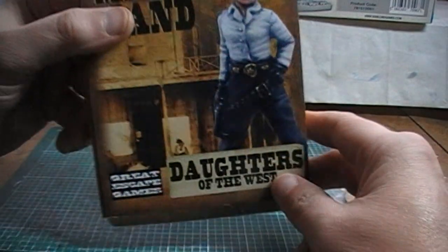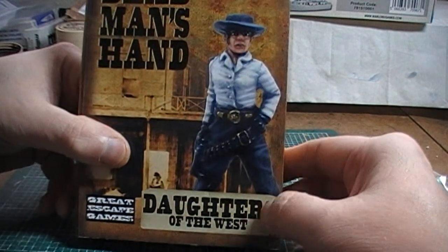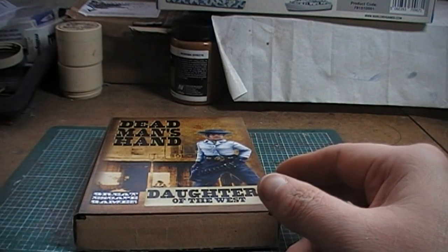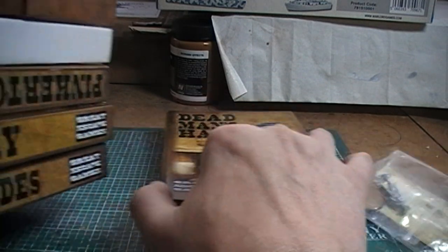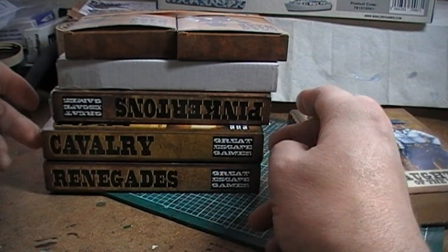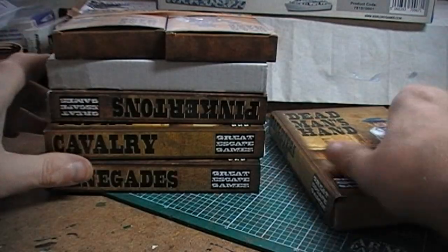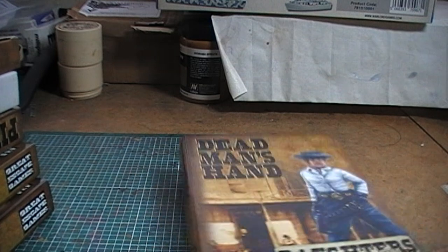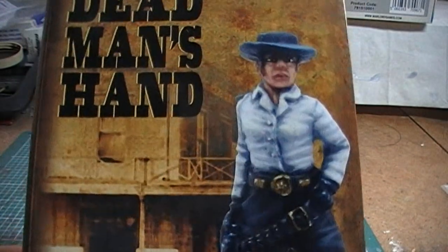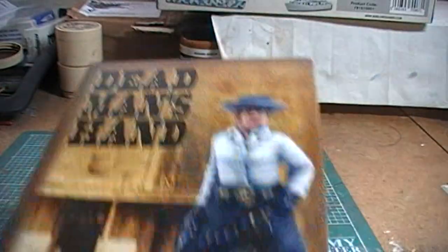Eventually they came. This has always been one of my favourite gangs from the very first time I went to their website. My other gangs I got in a deal — the Renegades, the Cavalry, the Pinkertons, and the Desperados, which are the two boxes that came in the starter set. So I bit the bullet and decided to get the Daughters of the West, because they're literally my favourite gang. They're very, very cool.